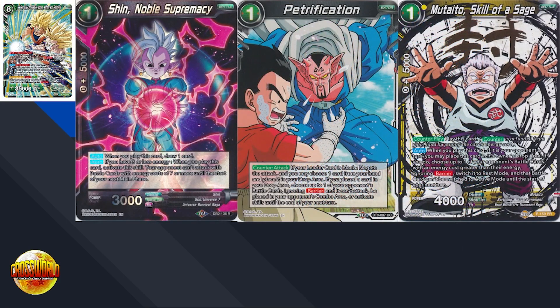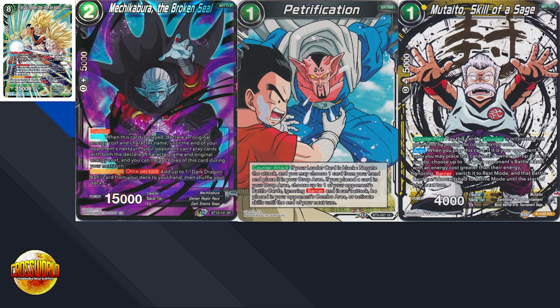One card I want to talk about is Shin Noble Supremacy, which technically works against Father-Son Solidarity — it prevents the card from being able to attack if you have three or less energy, which can be nice if you go second, because they're going into turn four, which is the typical time they'll resolve the full combo and burn you for a life. But any turn past that, or if you go first, Shin is typically going to be useless. A card that's probably a little bit better is Machikabura the Broken Seal, because it works against Father-Son Solidarity at any point in the game. You can't use it on back-to-back turns, but hopefully the turn it buys you is just what you need to get to your win condition.